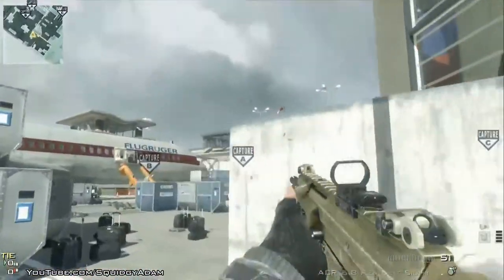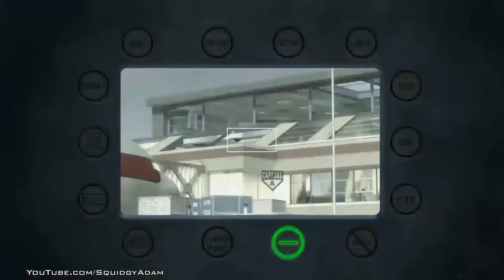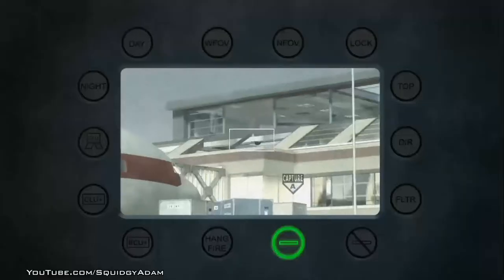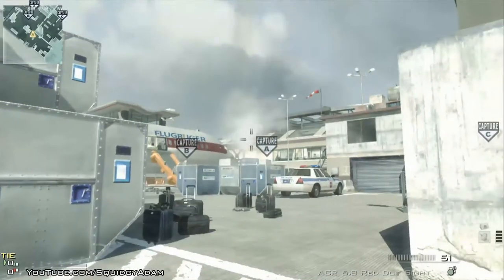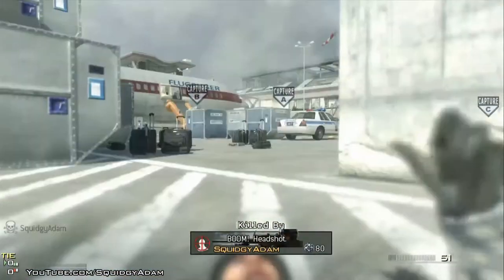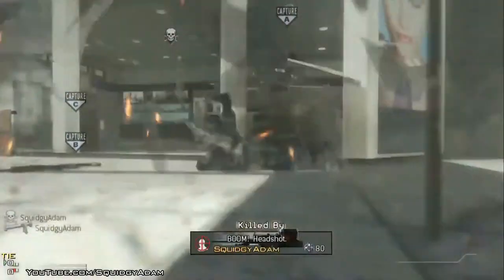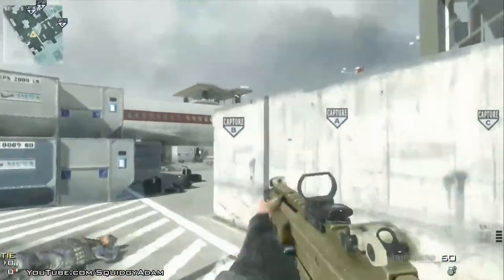The next spot is a very common one behind the bar looking over towards the A flag. You shoot out the skylight again and you can lock on either to the blue bar where the skylight is or the security camera. The blue bar is good if they're all camping in the bookshop, and the security camera is a lot better if they're all out and about in that main area capping A.